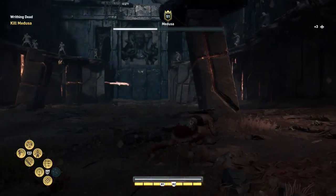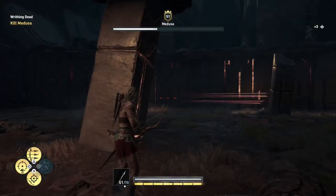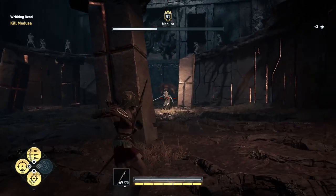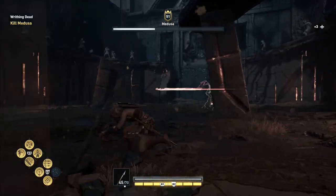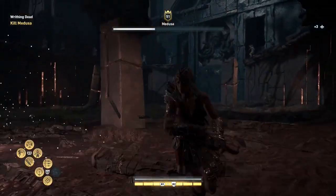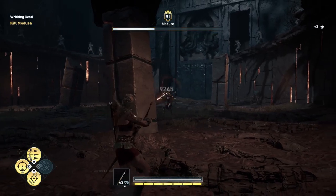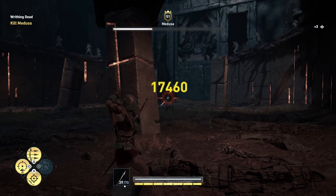Roll away as soon as you can. When the third or fourth arrow hits, roll away immediately, because her laser is followed by the three exploding circles again. Keep dodging until she has finished with the third exploding circle, then get behind the pillar again. Keep shooting another three to four arrows and keep doing this until she summons another wave of henchmen.